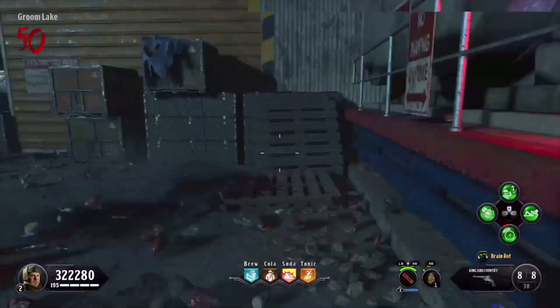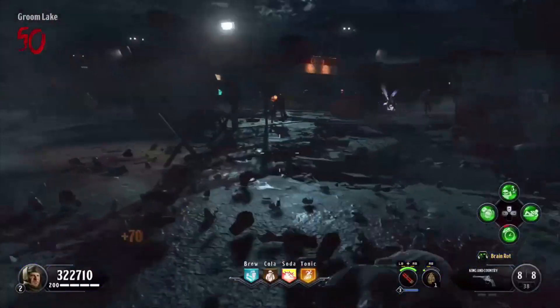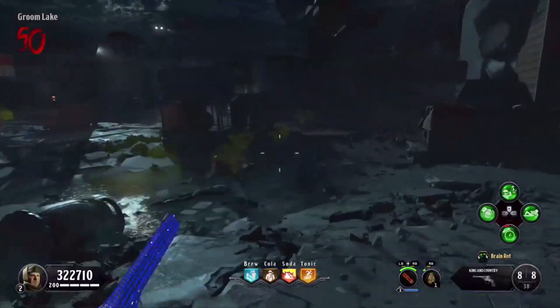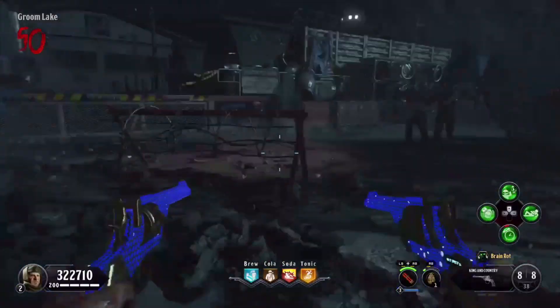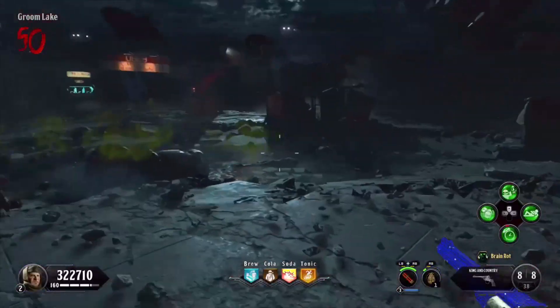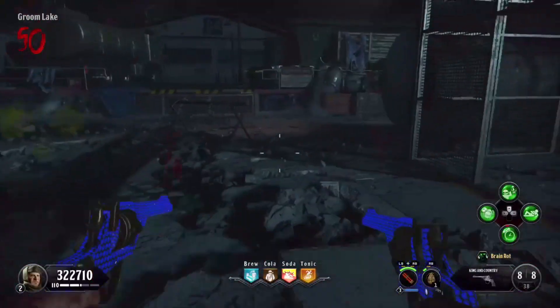I recommend that you use PhD especially with this, and Bandolier — without Bandolier it's useless. PhD and Bandolier, you need those two things. Stamina Modifier so you can run and shoot with these at the same time, and then Quick Revive because you're always going to be in zombies' faces, so you're going to need to constantly get health back.